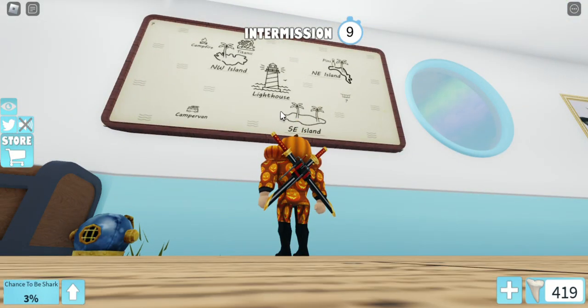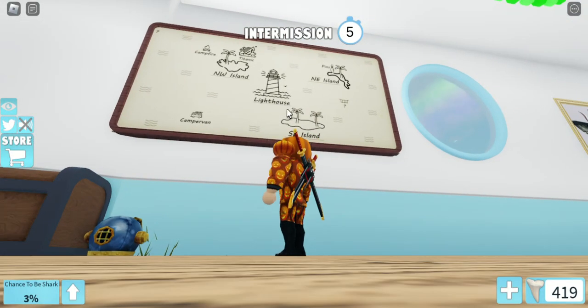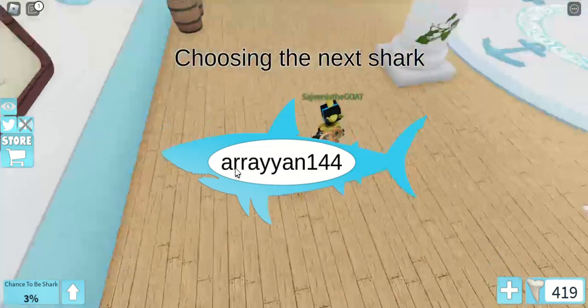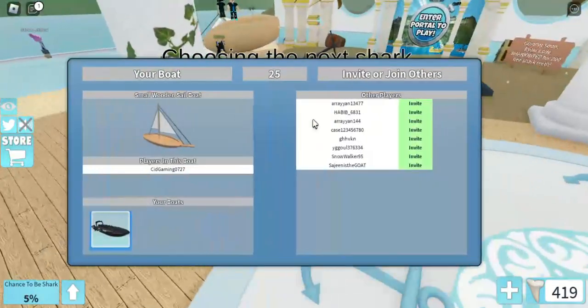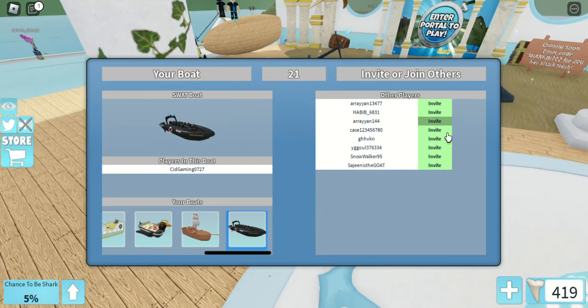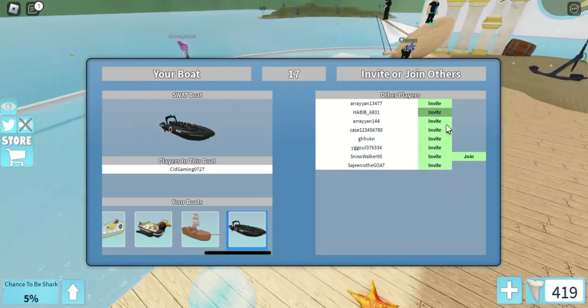This is the map — the Lighthouse is our lobby, and those are the other islands: Titanic, Campfire, Campervan — different maps. One of our players is the shark this round. I'll choose my boat and we can invite others. If I was alone, I'd survive solo.